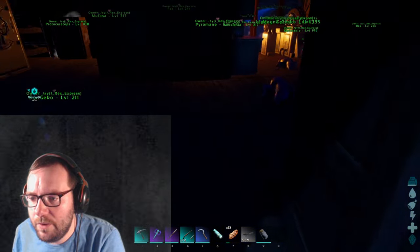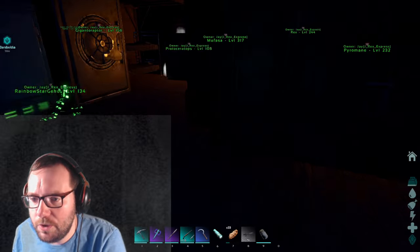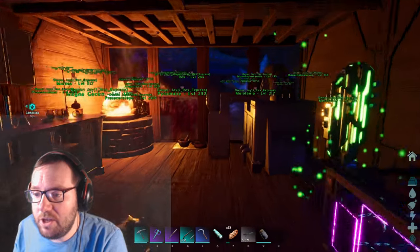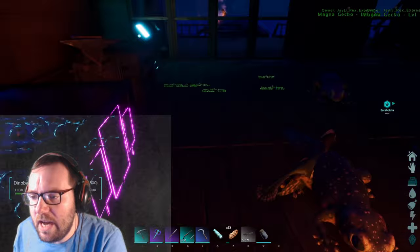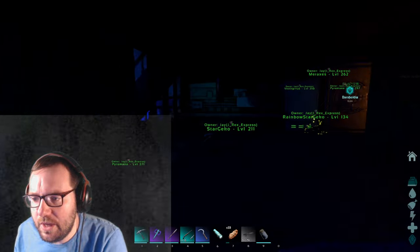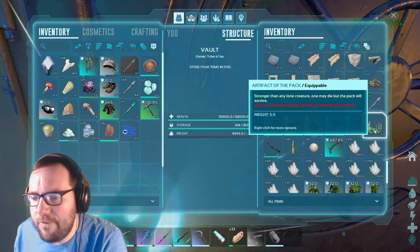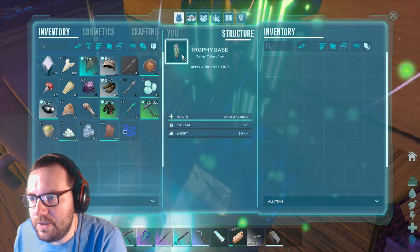What we're gonna do today is some cave adventures, because I really need to get a move on with those artifacts if we want to do the bosses before Aberration. I'm not gonna be able to do this in time for Aberration. We've got two of the artifacts already - let me up the gamma so I can see. The second artifact is in the vault.